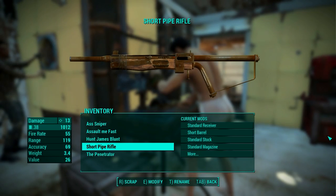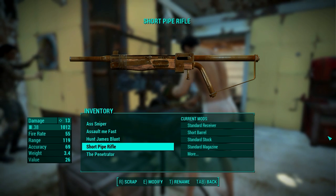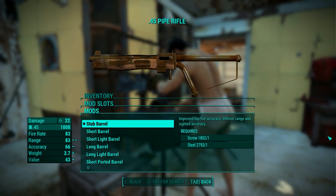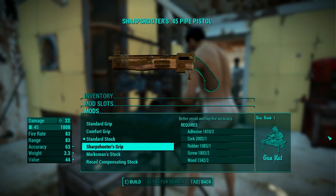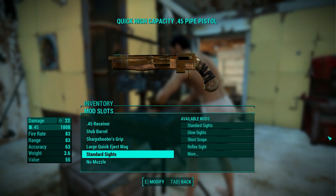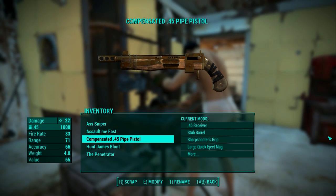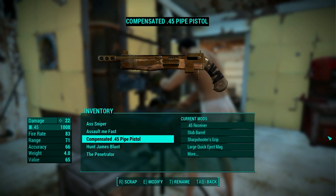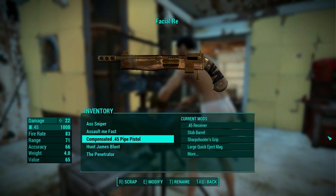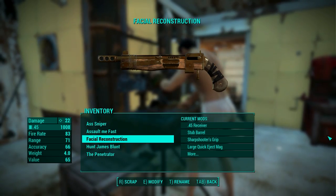The last rifle we will be modding is the shittiest one, and you have already seen it in the previous video because we modded the pipe pistol into a rifle. To quickly summarize: I gave the rifle a stub barrel so it looks stupid, I put the sharpshooter's grip so it becomes a pistol, I gave it a large quick eject magazine, standard sights, and a compensator as a muzzle. Since this rifle is now a pistol, it feels fair since the pistol from the first video became a rifle. I call this weapon Facial Reconstruction, because it has short range and decent damage, so you're expected to come close, shoot someone in the face, and be happy about it.